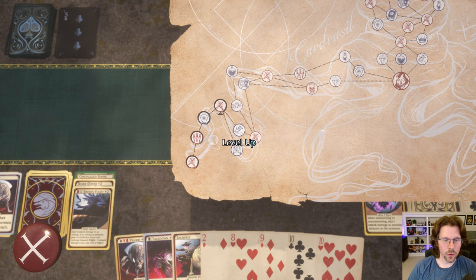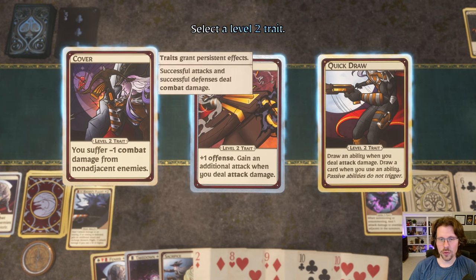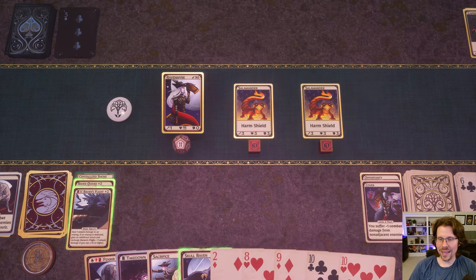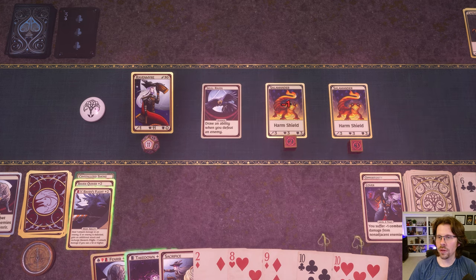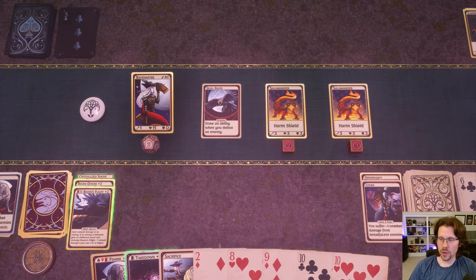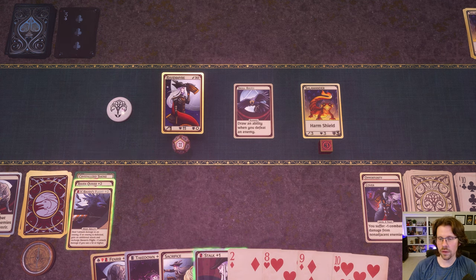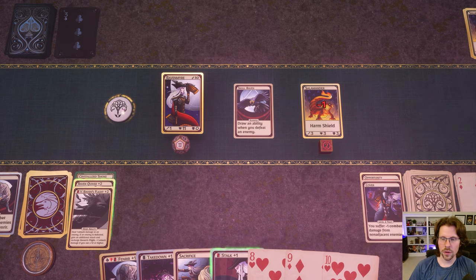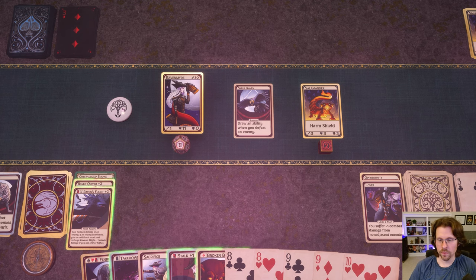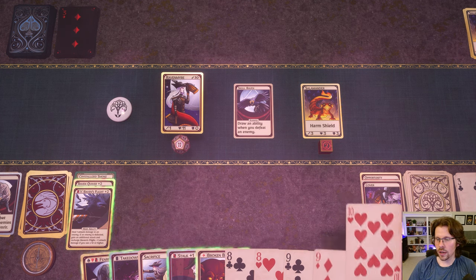Takedown is an attack that only works on targets adjacent to your summon. Now this is where the build really comes into play. Cover gives you minus-one combat damage from non-adjacent enemies, which works for group encounters. For instance, against these Salamanders, I can summon my Raven so I take one point less damage from both of them. With Raven's Flight, if you defeat an enemy you can actually chain it and fire again.